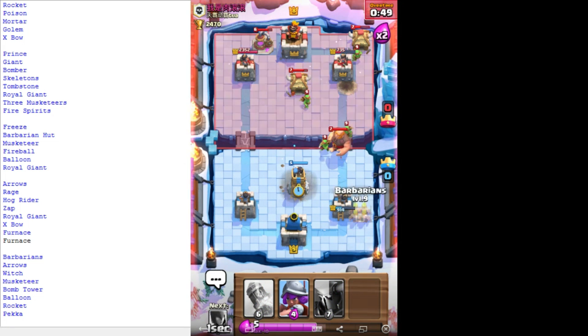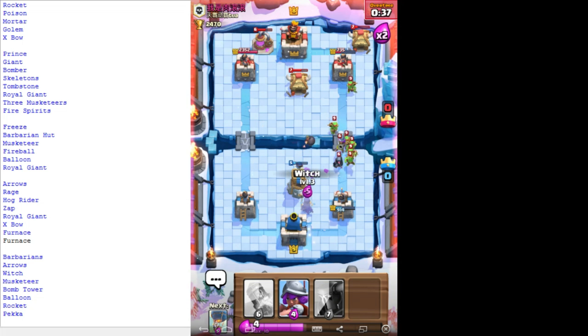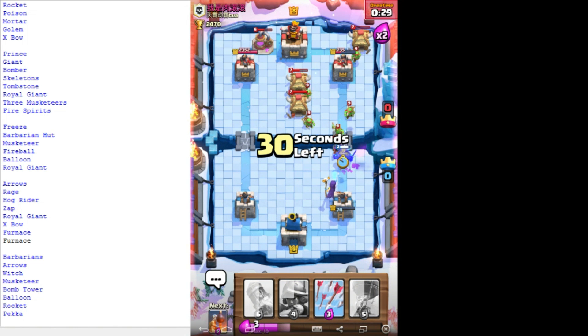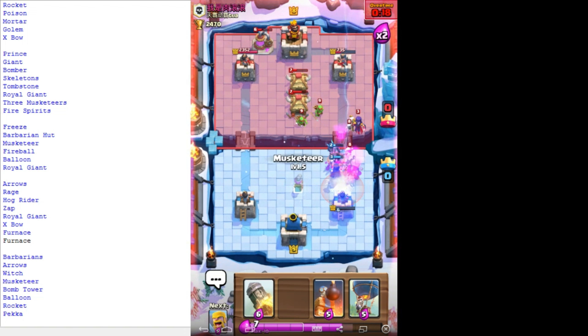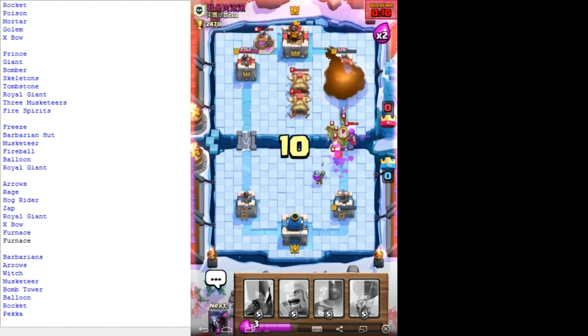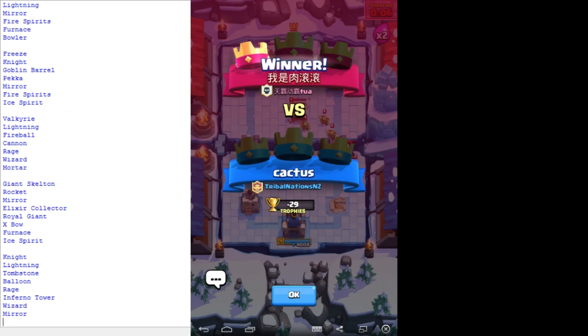I do have a bomb tower so I'm gonna use that. I can see that's not gonna do anything. I'm gonna witch because of that mini picker being good. Oh no no no no. Is that really the first thing? Just me - they probably got an arrow or something. I'll put up a decent fight. Night lightning, tombstone, blowing rage, infernal wasn't there.